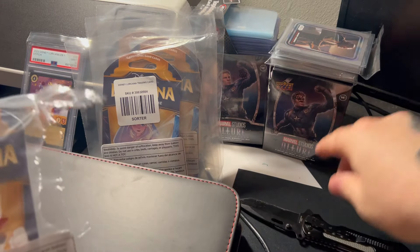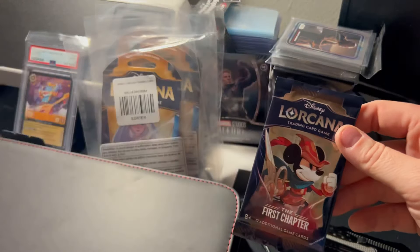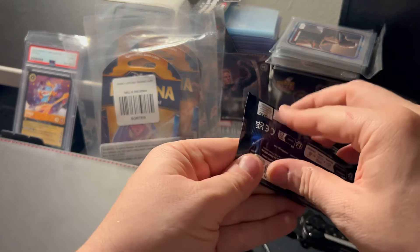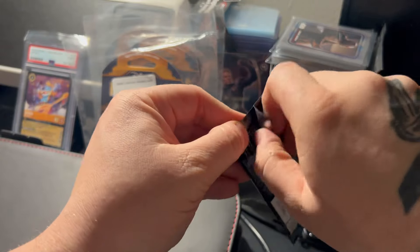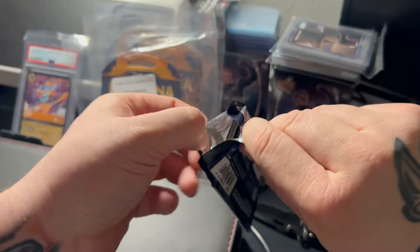That might be a little easier than dull — scissors. All right. What does Mickey have for us? I always consider it lucky if I can get the same pack art as the outer one. So Mickey has a Mickey. All righty. I still have not pulled any Enchanted cards, so that's really what I'm after — my first Enchanted.